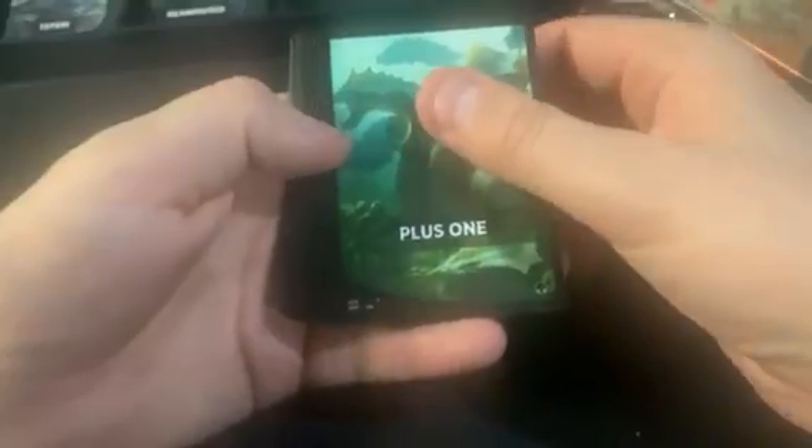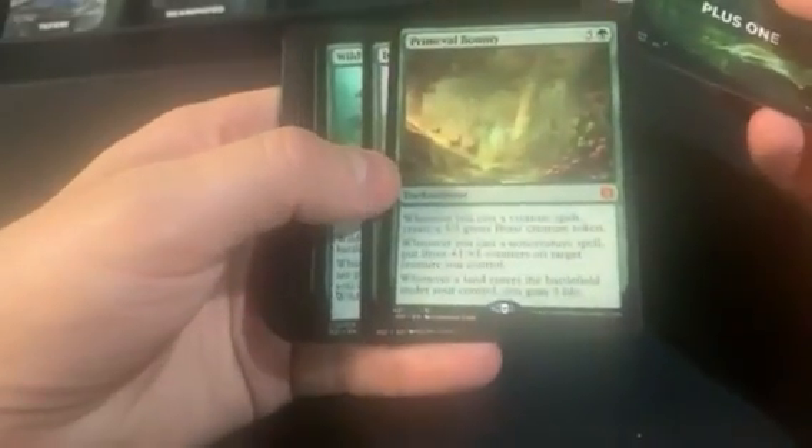Hoping for Branching Evolution, but it's a Primeval Bounty instead — still a decent card. And Scholar of Lost Troves.